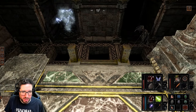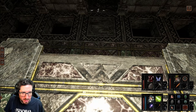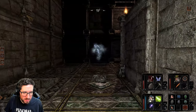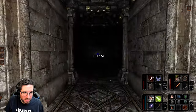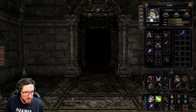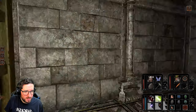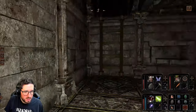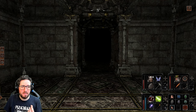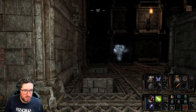I want to try and tempt that gargoyle into fighting me up here. Give me my arrows back. Oh, is this a blue tongue? It is a blue tongue — for that strange lock. These are the kinds of levels that I like, where you are initially overwhelmed with all the different possibilities.